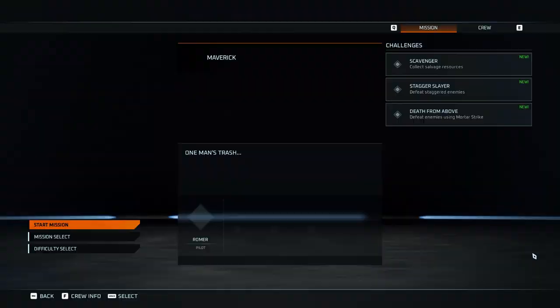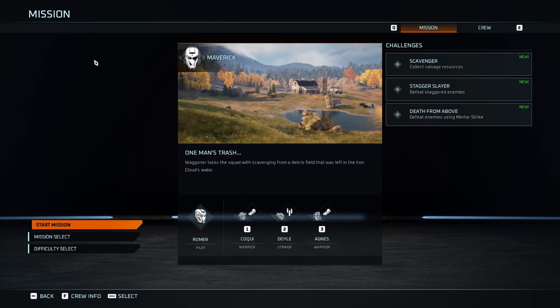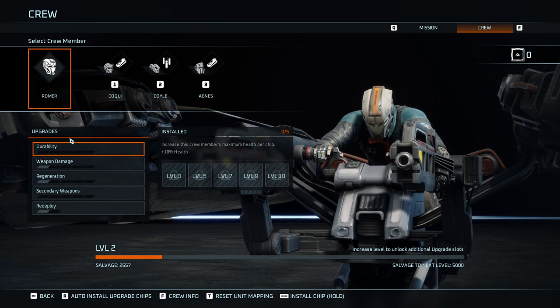Dude, I know all about this, you don't have to tell me. Alright, mission select — "One Man's Trash." Obviously we didn't find anything last time, which is kind of upsetting. I guess it would have been easy if I just scanned everything, but that's number two. One Man's Trash is up next. Here the mission objectives are: collect salvage resources, defeat staggered enemies. It doesn't tell you how many you have though. So, did this get boosted? Because I'm level two now — my weapon damage is improved, yes?